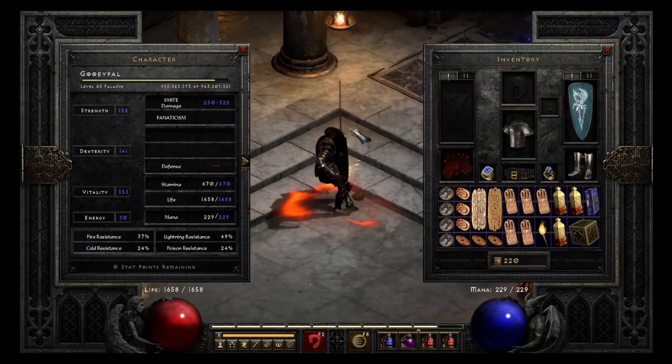And for the latest addition to my team, this is my new Fury Druid — he is always in Werewolf form and casts Fury and Feral Rage. At the moment he uses a Windhammer because I don't really have a good weapon for him yet. He has Jalal's Mane with an Amn rune for a little more resistances, Skin of the Vipermagi just for all res, a Carin Shard, Gore Riders, Dracs gloves, Ravenfrost for Cannot Be Frozen, a random all-res ring, and a Nightsmoke Belt also for all res.